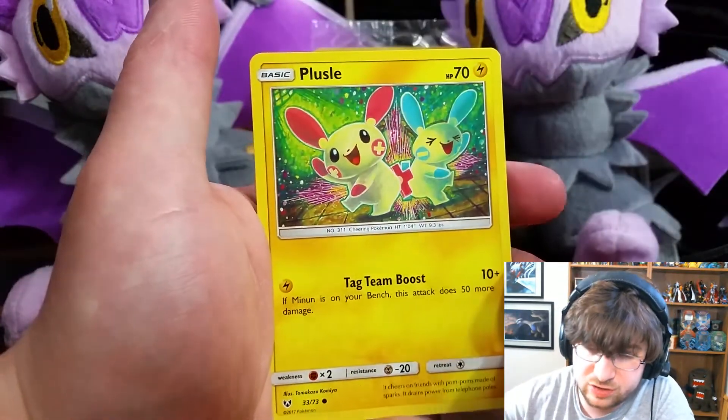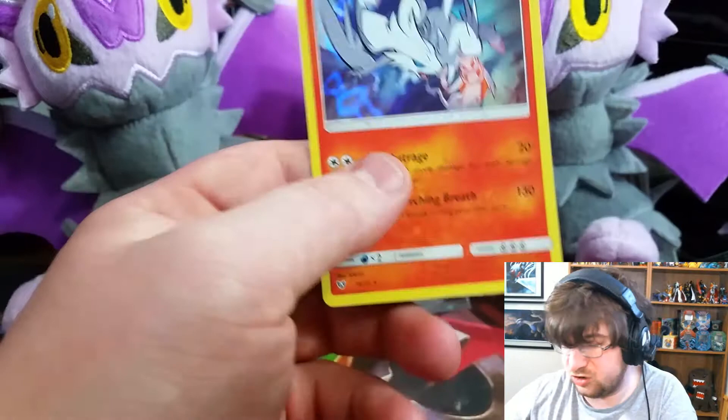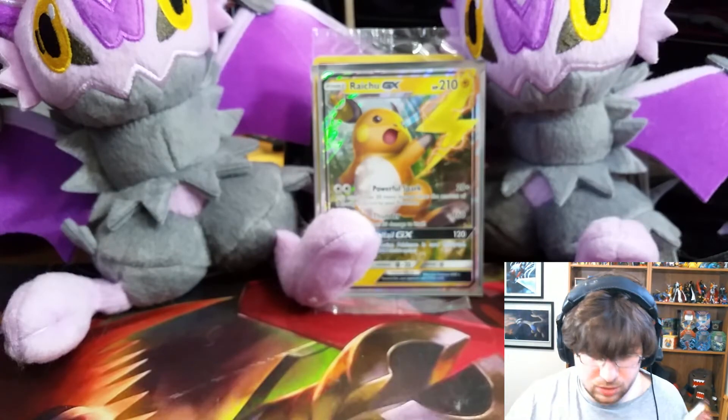From what I'm hearing, Shining Legends Shining Mons are pretty hard to come by. We have a Stunfisk and a Reshiram Hollow with a Fighting Energy. So I'll just quickly sleeve that up.